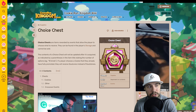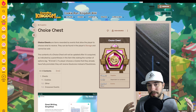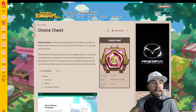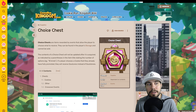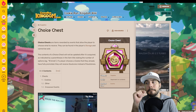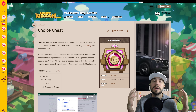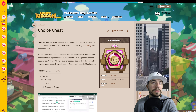The contents of the Choice Chest will not be updated after it's acquired. I did try to hang on to them for a long time — I hoarded my Choice Chests, and really shouldn't have been doing that. If a player chooses a Cookie that they already have fully promoted, they will receive Soul Cores instead of Soul Stones. That's a key one to consider as you build out your team and Cookies here on Cookie Run Kingdom.